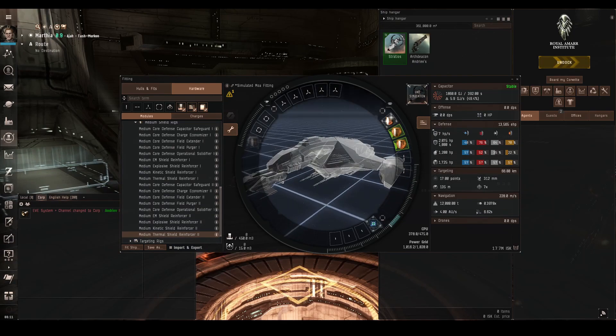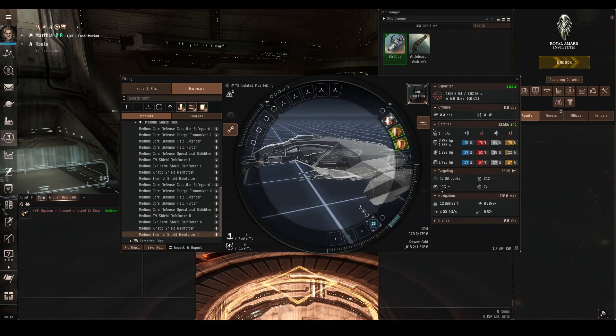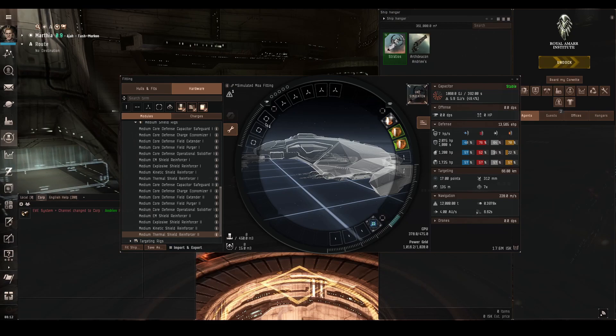These rigs have a drawback of increasing the ship's signature radius. Naturally this ship is 135 meters; fit a rig and it appears to be 149, which makes you take a little bit more damage. So be careful you don't make your signature radius too large, otherwise you'll end up offsetting the bonus you get. Tech 1 ships only have 3 rig slots and tech 2 ships only have 2 rig slots, so if you're fitting resistances, choose them wisely. In PvP, you usually want to keep your resistance profile balanced because you're never sure what kind of damage the enemy will fire at you. In PvE, most NPCs fire two types of damage, so you can learn this and tailor your resistances to match the NPC you're fighting.